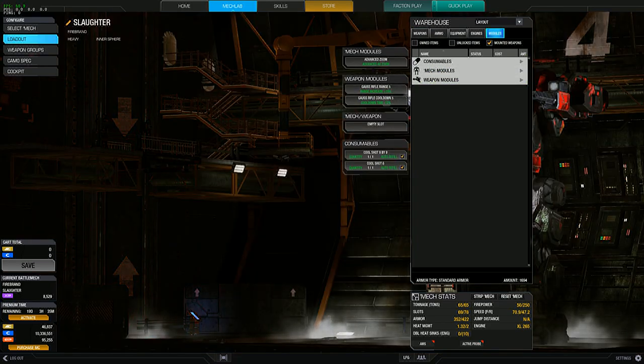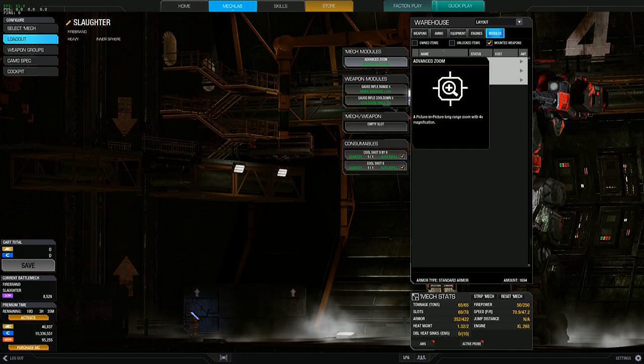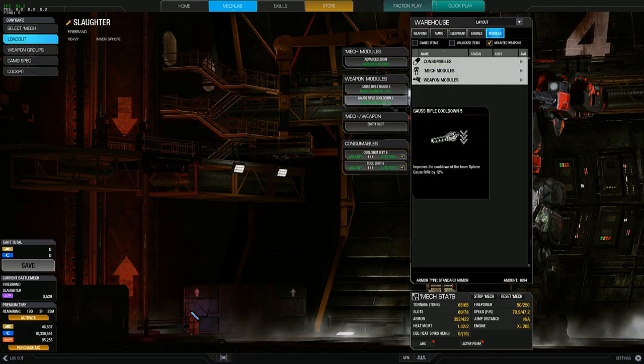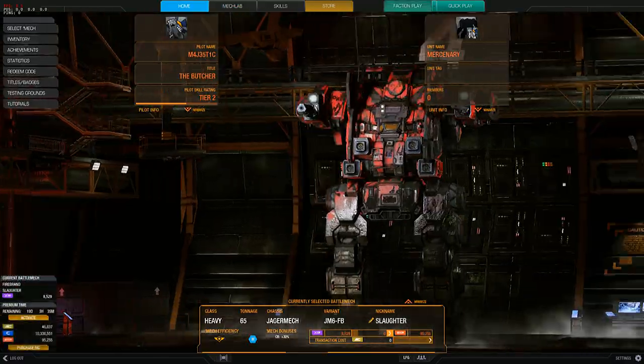As for the modules, I have Advanced Zoom — that was one of the first modules I ever bought and put on this thing. I also put on the Gauss Rifle Range module, the Gauss Rifle Cooldown module, and I have the Cool Shot 9x9 and the Cool Shot 6, just in case it overheats.